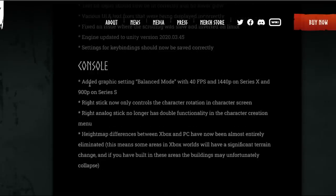Console-specific fixes — remember this update has gone live for everyone on PC and Xbox. Added a graphic settings balanced mode with 40 fps and 1440p on Series X and 900p on Series S. The right stick now only controls character rotation in the character screen, and the right analog stick no longer has double functionality in the character creation menu.